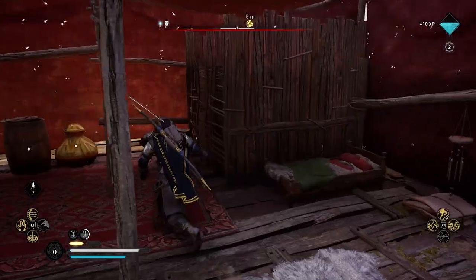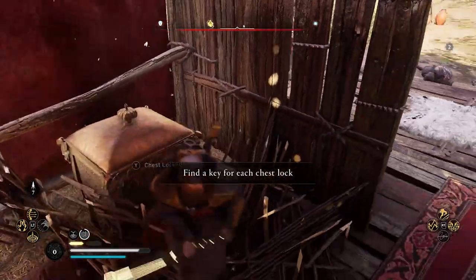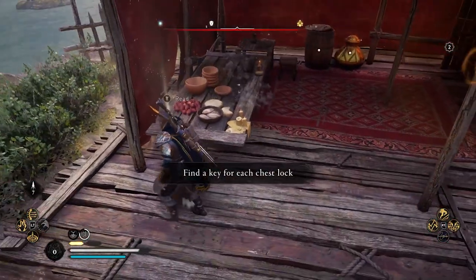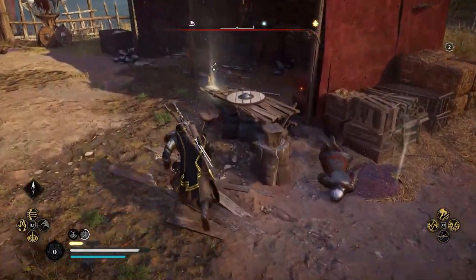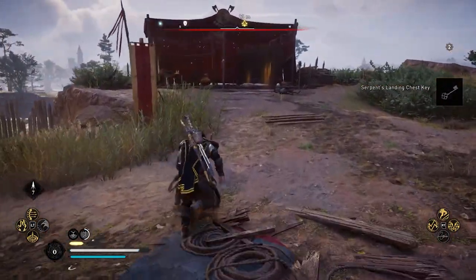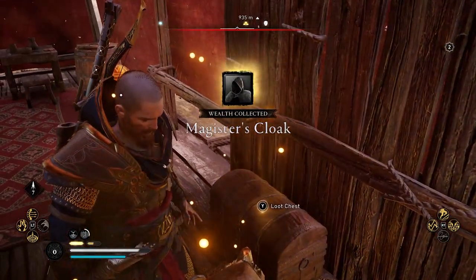If you're curious what weapon we're using, we are using Excalibur — I'll leave a link in the description below on how to get Excalibur if you so desire. We do need a key to open this chest, and the key's location is actually right over here. Once you get the key, you just got to go back and open up this lovely chest with the Magister's Cloak.